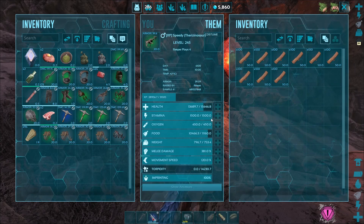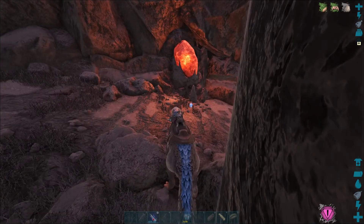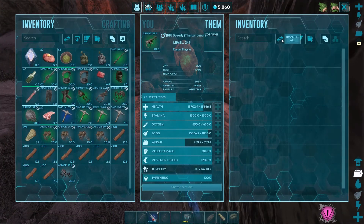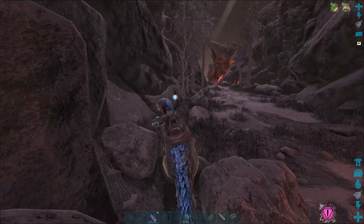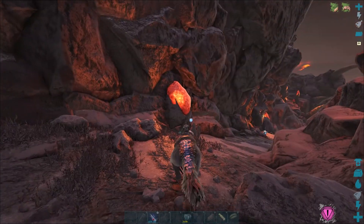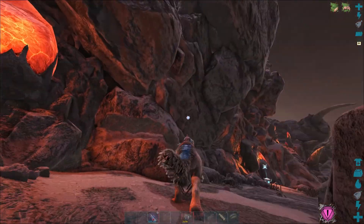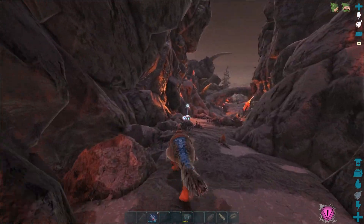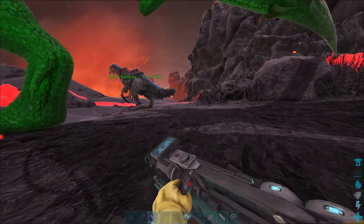We don't need half of this and I can't carry it anyway. There we go - reduce our weight. Oh, I'm stuck. Okay, we're fine. That didn't go too bad. We'll see you back at base. We're back at base - we dropped everything off.